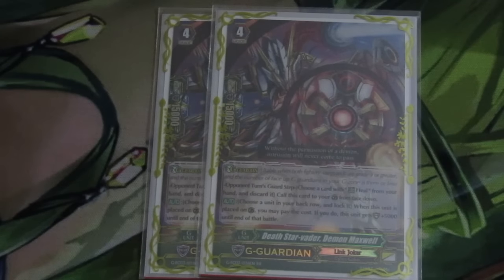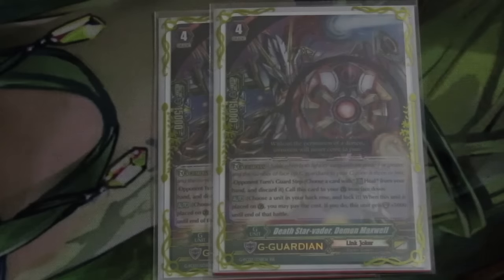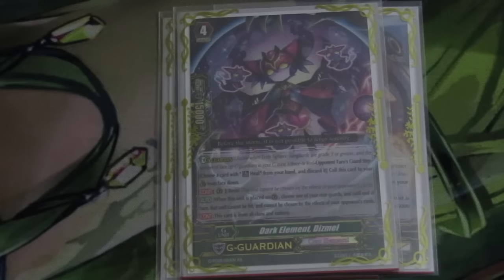On to our G Guardians, we have 2 Death Star Vader Demon Maxwell. Lock something in your back row and it gains plus 5k. Combos with Sacrifice — you could go up to like 31, 37k on your first lock. If you have 2 out on the board, that's just obnoxious. Then we have 1 Dismal for Laurel Mantra, for when we want to keep a rearguard out on the board.